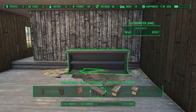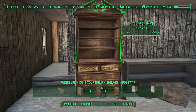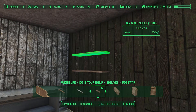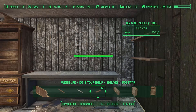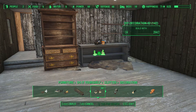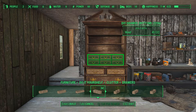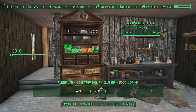Then it was time for decorating. I used the same kind of counter clutter at the back wall along with a bureau — same kind as I used in the hotel, but shorter and turned the other way. I also added some shelves from the Do It Yourself mod and filled everything with a great variety of clutter, with extra drawers in the bureau. And of course, the top shelf is reserved for booze.